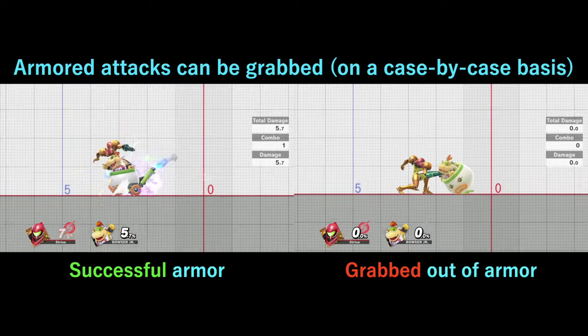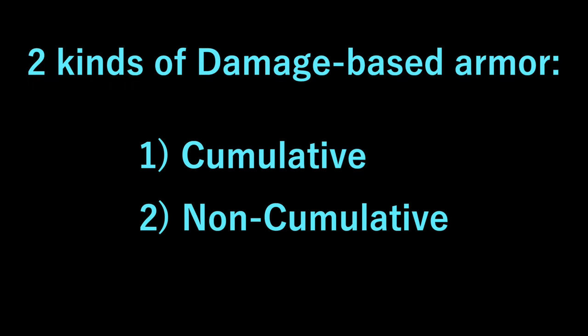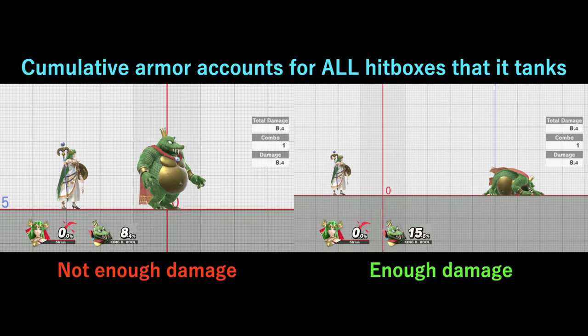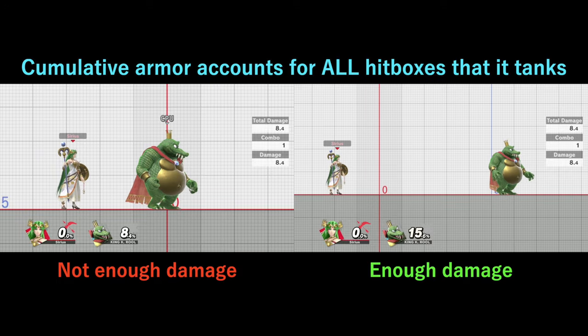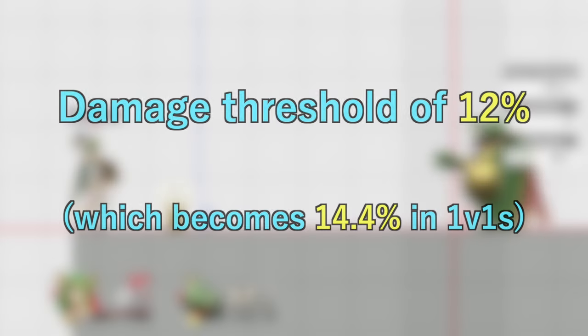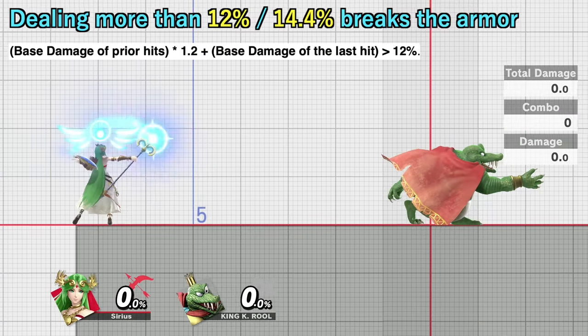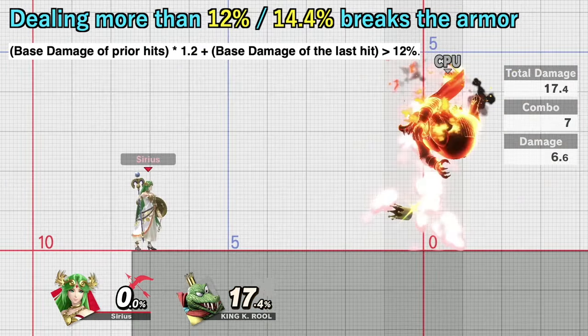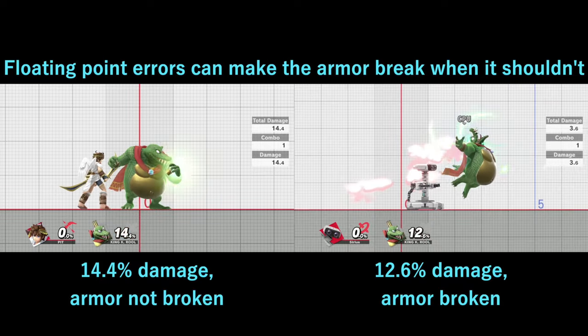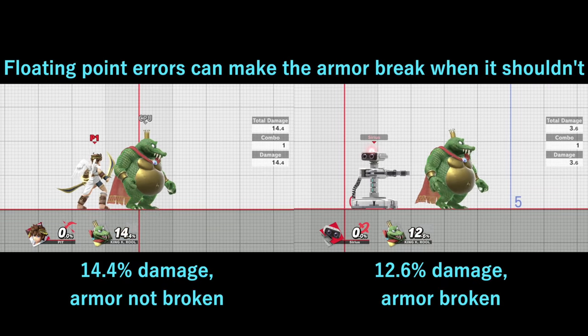I should also mention that there are technically two kinds of damage-based armor: cumulative and non-cumulative. Cumulative damage armor will account for all the damage that the fighter takes from a series of hitboxes before the armored attack is unleashed. The only instance of cumulative damage armor is King K. Rool's Crown-A-Rang. It has a threshold of 12% damage. If you're able to hit K. Rool for at least that much damage across all of your hitboxes, the armor will break and he will flinch. Sometimes due to floating point errors, certain moves that don't reach above the damage threshold can still break the armor.